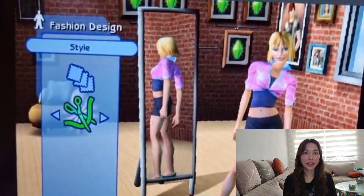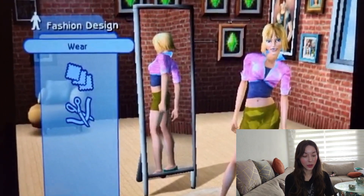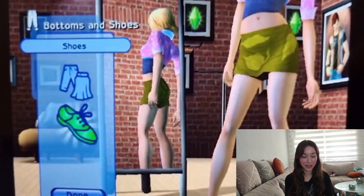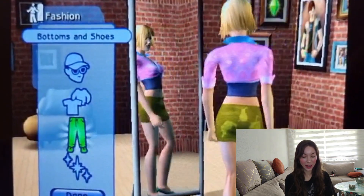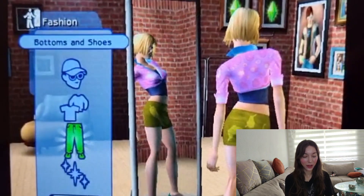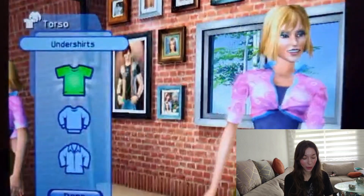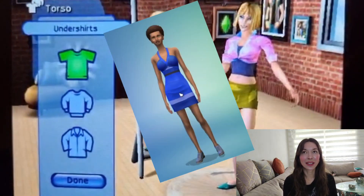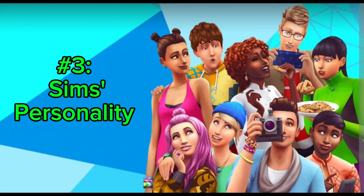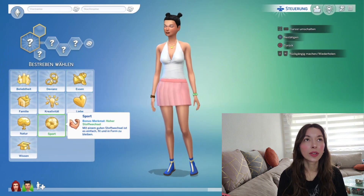Another small detail that does impact the overall atmosphere: in Sims 2 your Sim stands in a sort of dressing room — you can see a couch in the background, a mirror, pictures and photographs. It's a bit more personal than Sims 4, where your Sim stands in a literal void.